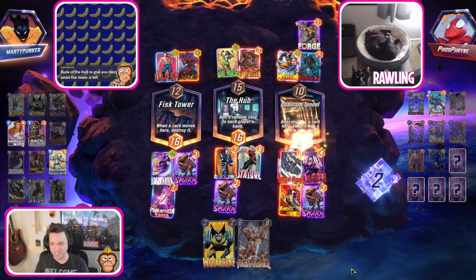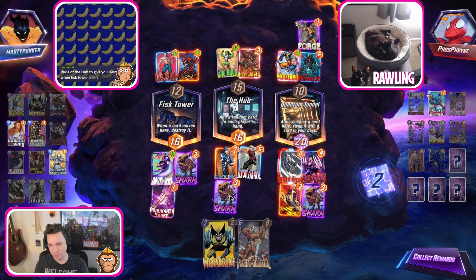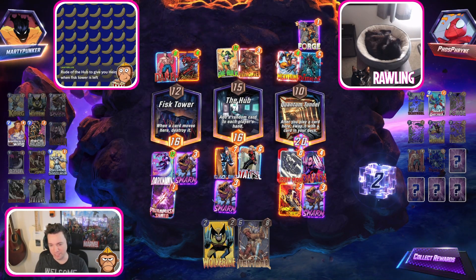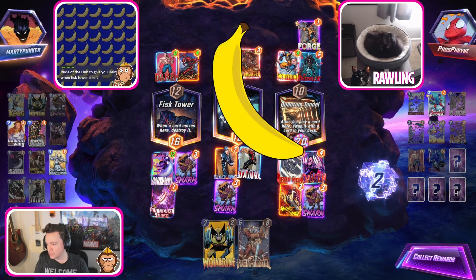When Fisk Tower is on the left, I had actually been thinking about leaving the middle open and then playing Shard and Wolverine into the hub, then playing Heimdall to get them destroyed in Fisk Tower. But it's worked out pretty all right.